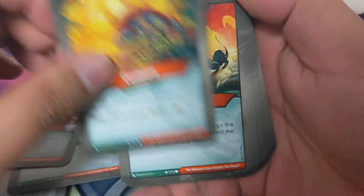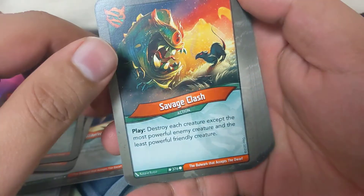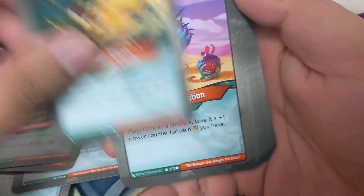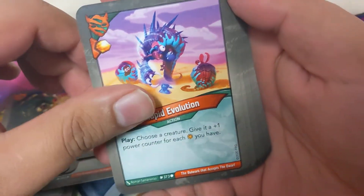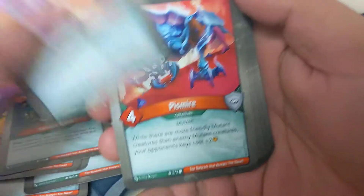Come in, lose all your amber, gain four. Savage Clash: destroy each creature except the most powerful enemy creature and the least powerful friendly creature. Choose a creature, give it a plus one power counter for each chamber you have.